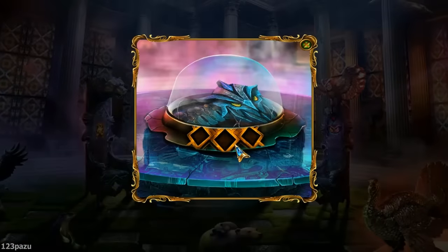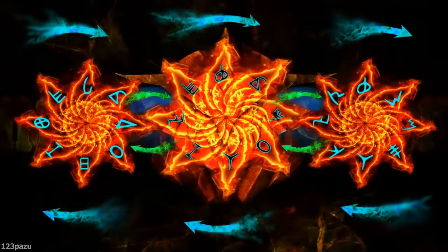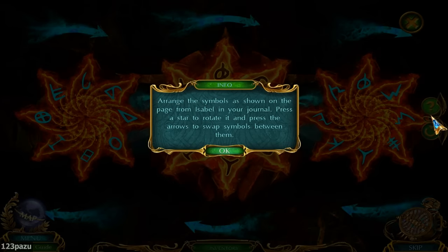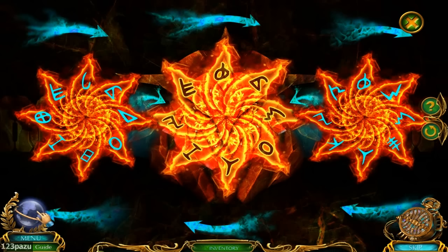So now, the three crystals. I think we have the solution to this somewhere. Right — erase the symbols as shown on the page from Isabelle in your journal. Press start to rotate it, and press the arrow to swap symbols between them. Can I reveal that page? Well, I can't even access my journal right now, so what's the point?